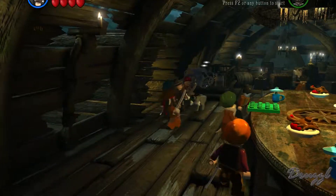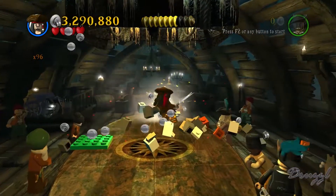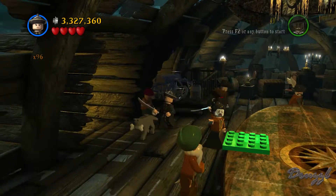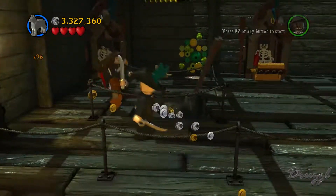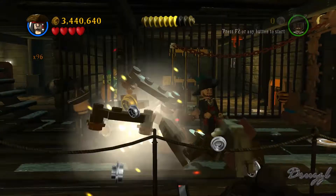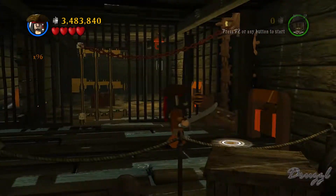There's got to be a door or a dig spot. I actually don't see anything. We'll destroy everything until we see some — wait, doesn't she have explosives? No. So we've got to go this way. It was a dig spot! Sorry, Elizabeth. So we need one of those guys to come through there.